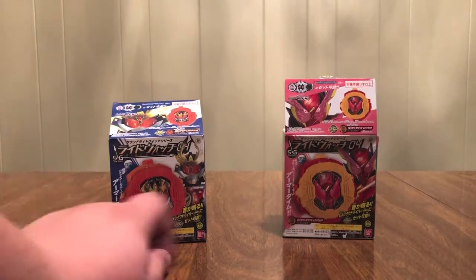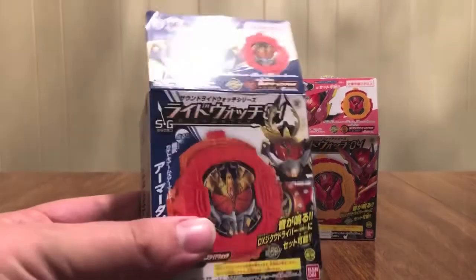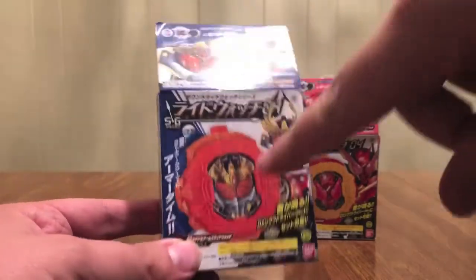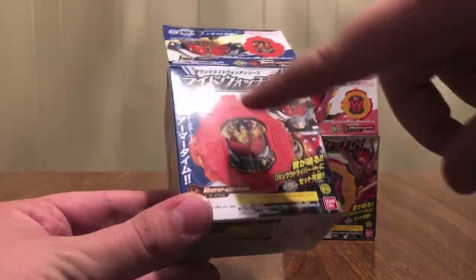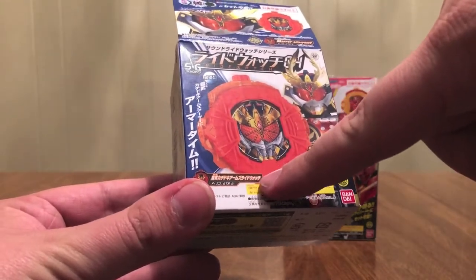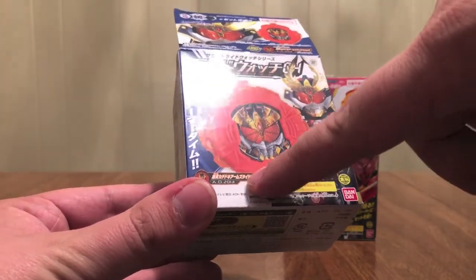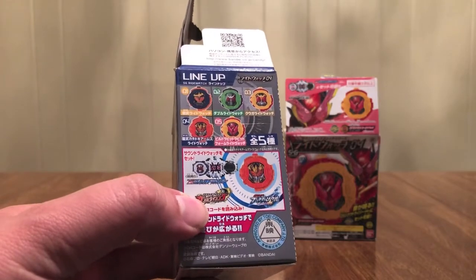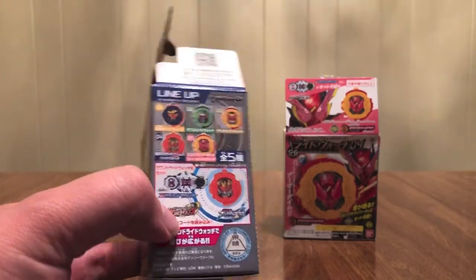These are both from set four. This is the box — you can see Gaim Kachidoki Arms right there, and also on the top with the watch. Ride Watch 04: Kamen Rider Gaim Kachidoki Arms Ride Watch AD 2013. On this side is the lineup: Gaim, Double, Kuga, Kachidoki, and Build.